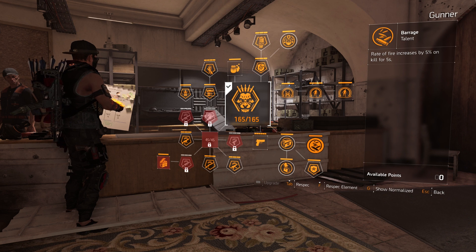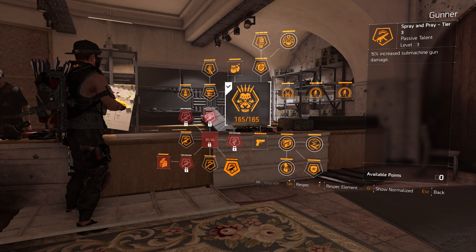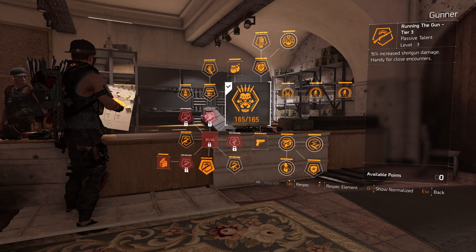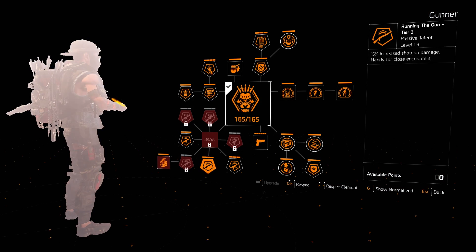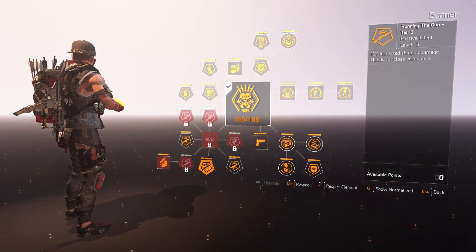We also get some weapon handling and 5% increased rate of fire after a kill for 5 seconds. These are insanely good numbers from the Gunner specialization. Make sure in the weapons tree you have stacked up damage in the right weapon types you're running — for me that's the SMG and the shotgun.